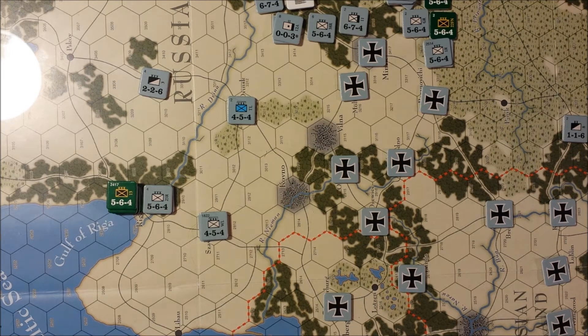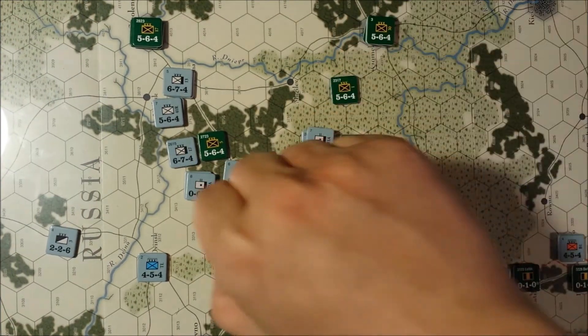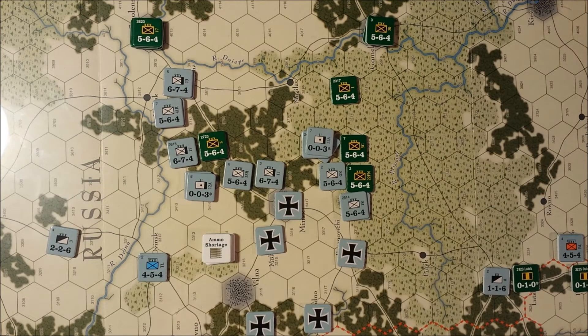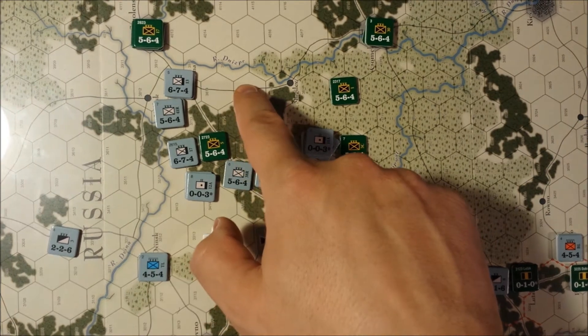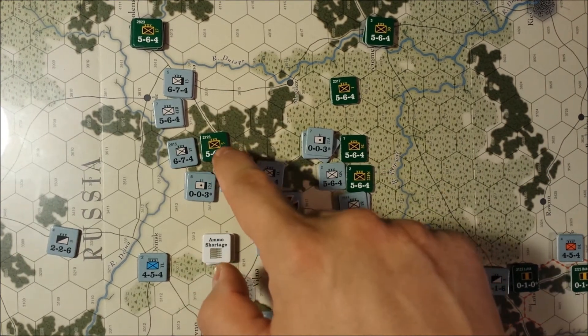So I'm going to stick with that and call that the Central Powers Movement Phase. Let's go to the Russian player turn and see what they're going to do. Let's pull the ammo shortage markers off whilst not forgetting about them. There's very little that can be done with these units.